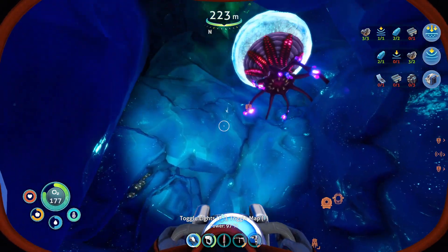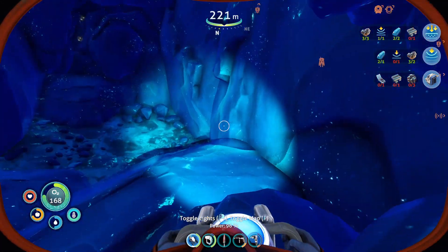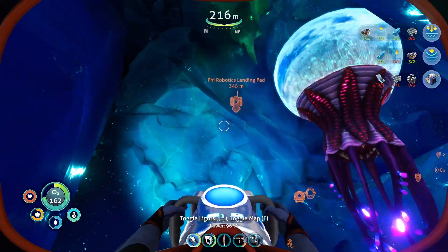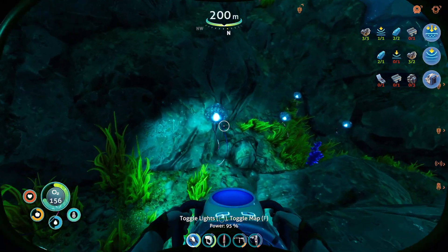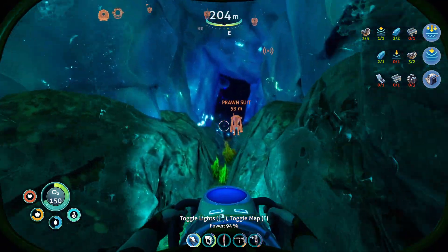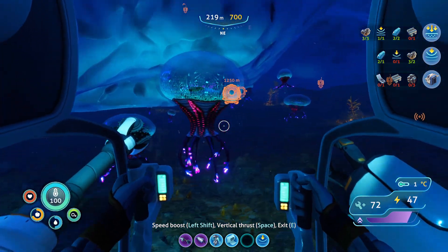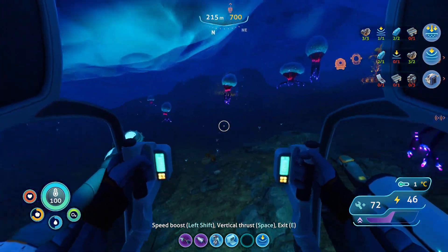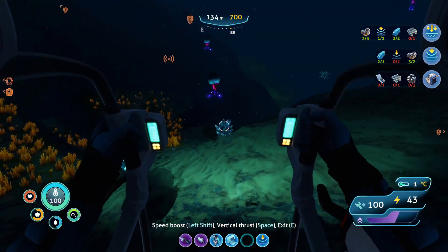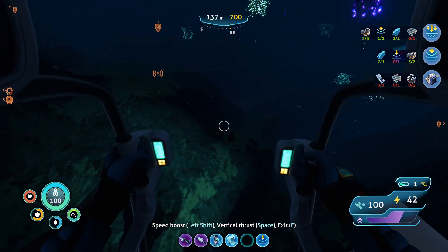The water changes color here. No trivalve eggs or anything. Let's head up here — there's like bubbles coming out of it. Wait, is this the glacial basin? I think this is where that dock was. I didn't know this connected here. There's no trivalve eggs, but it's good to know this connects here. There's silver ore and copper here. I'll grab a creature egg — I thought they were baby jellyfish. Let's get out of here and do what we came for, which is to find titanium. There's literally no titanium — this is ridiculous.